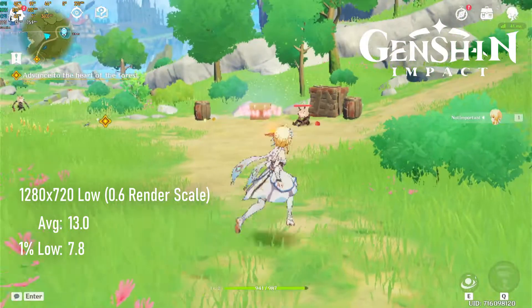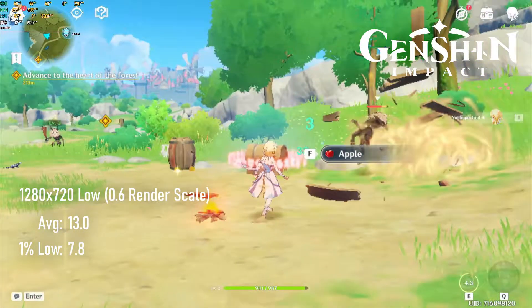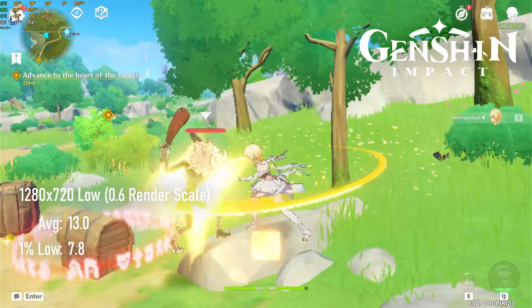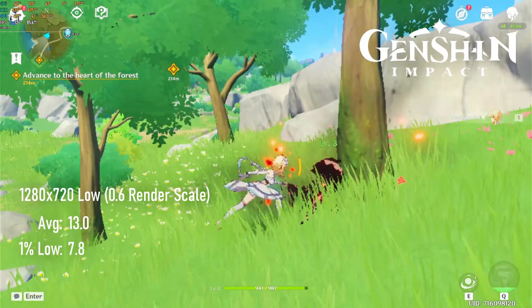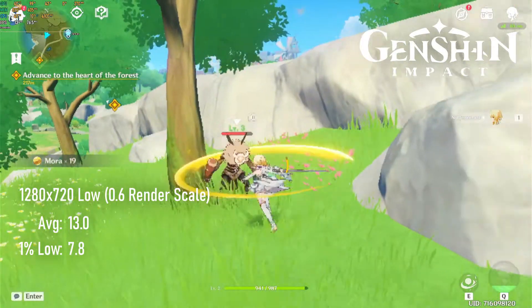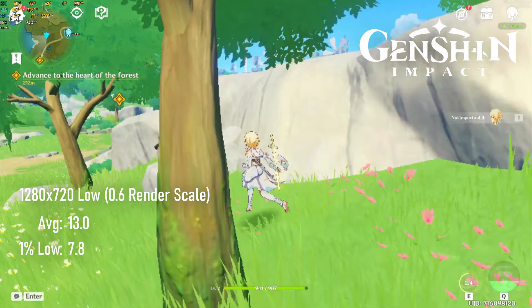I kind of want to give Genshin Impact a chance, as despite the incredibly annoying voice acting and mind-numbing amount of exposition in the opening minutes, it's a pretty game that doesn't hide its Breath of the Wild influences. Sadly, in order to get a measly 13 FPS average and 7 FPS 1% low, I had to turn the quality settings down low enough that the game looks like absolute ass.